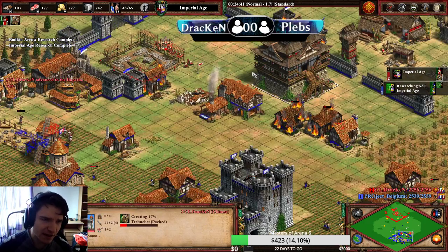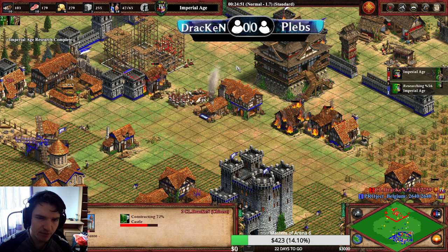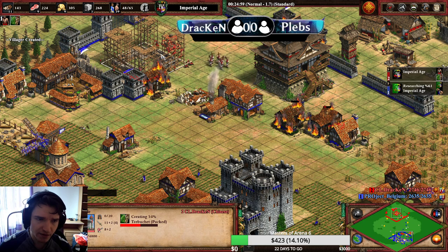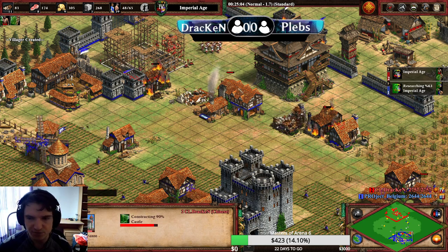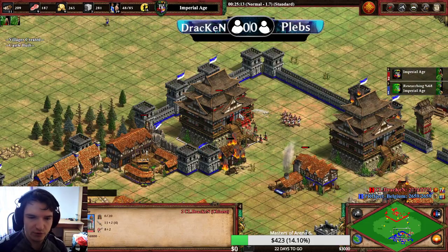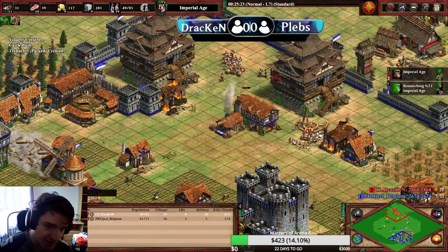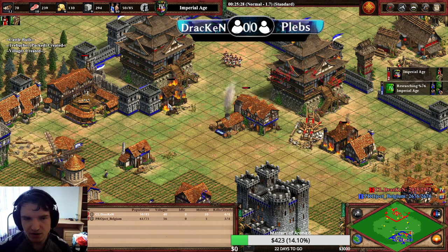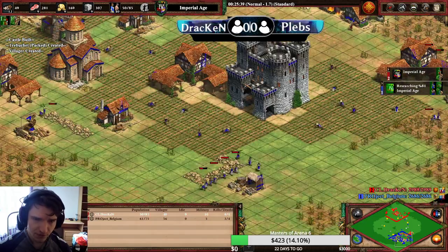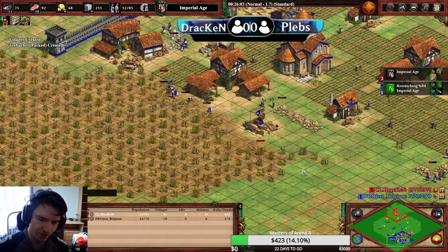The second castle is maybe a bit later than it could be — at this point we likely should have had it up already, small mistake on our side. But we are still completely fine. As you can see, opponent is now 40% aging up, and yeah there are two castles spamming trebuchets in his face and nothing he can do about it. Even though the opponent has relics and almost 20 more villagers, I think the game is absolutely over because the opponent will always lose everything there, and then we have Chu Ko Nu and yeah, he will have nothing.